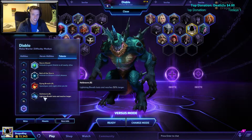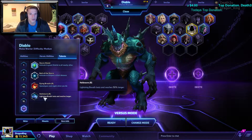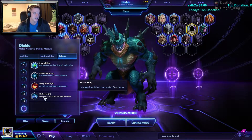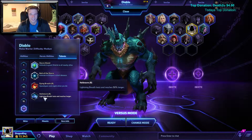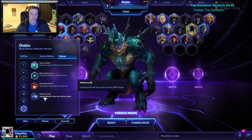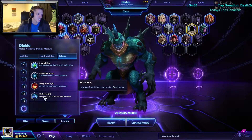In team fights this thing will just change the whole pace. The squishies cannot engage because the Fire Wave is so long and really powerful. They'll just run off or you'll kill them as you try to get close when you set it off. It is very good.